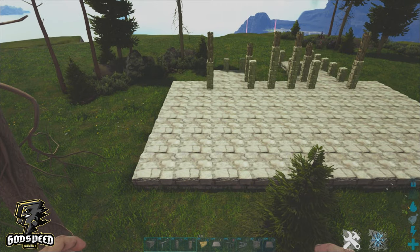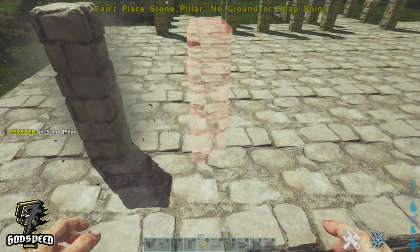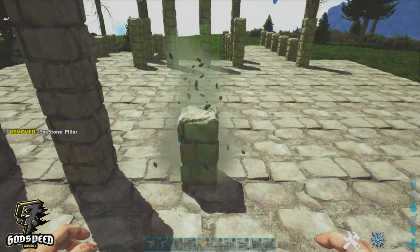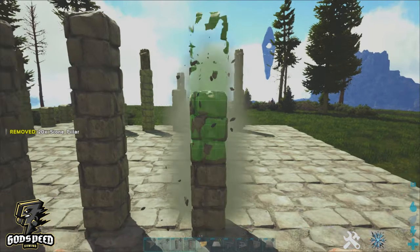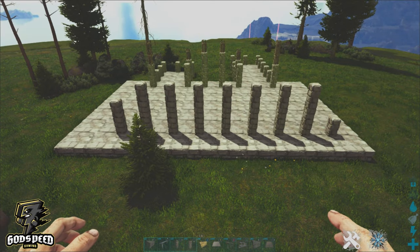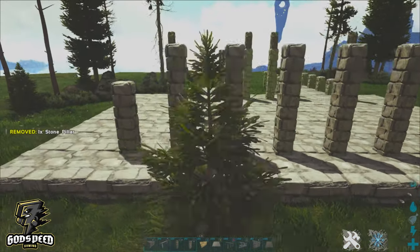So now this is the rear of the build. I'm going to go ahead and get our wooden fence foundation again and snap down a set of two pillars, followed by a long run of three stone pillars, and then one pillar on the end — let me add one more on there to make it symmetrical.